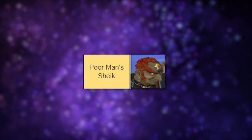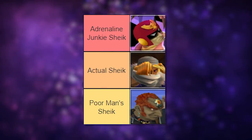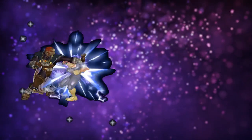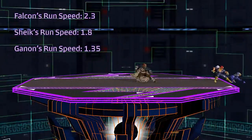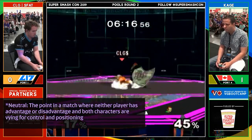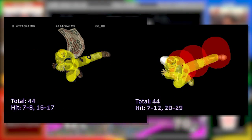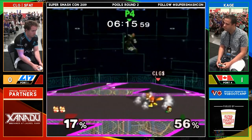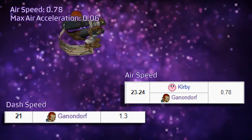Melee Ganondorf is like a poor man's Sheik, as opposed to actual Sheik or the adrenaline junkie. In essence, his base gameplan revolves around spacing his solid aerials, strong grounded moves, and converting off of grabs. Unlike Sheik and Falcon, he's pretty slow, which means he won't be winning neutral as often. His nair doesn't work in neutral — the hitboxes only last a couple of frames each, unlike Falcon's, meaning it's pretty easy to stuff with a move. This, coupled with his low airspeed and movement, means he's not great at rushdown.